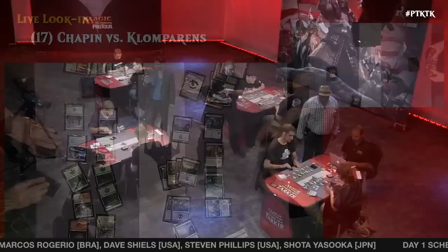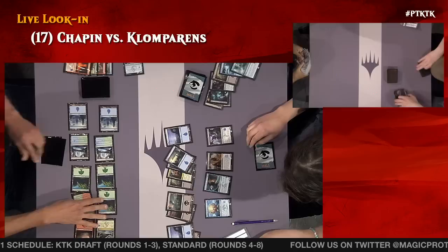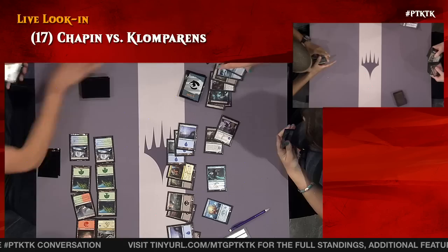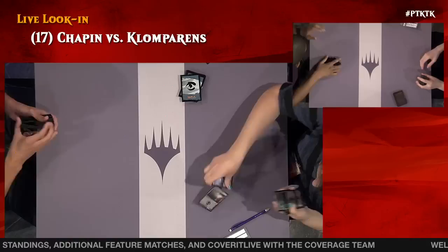We've got Patrick Chapin versus Jadine Klamparans. A lot of lands for Chapin and nothing else — there was a Crater's Claws cast last turn, with the Claws now in the graveyard. Jadine lands in front and pumps the Scion of Glaciers. Chapin says 'yeah, we're done here' — that game ends pretty quickly. We're going to get a game three there, along with the game three on our main feature match.